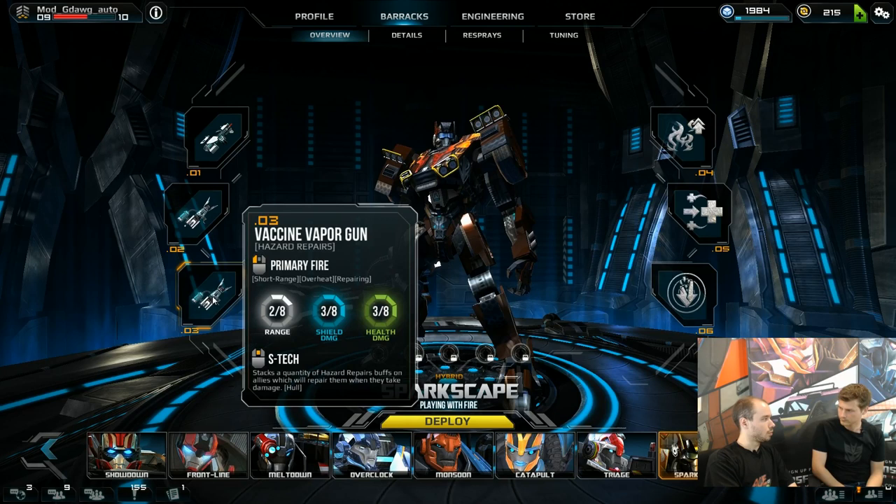You can build these stacks on targets who aren't in combat or even wounded. So if you're in a stalemate and split into two areas just waiting for someone to approach, keep repeating this one on your target. You can stack them up in advance so when they enter combat, they can have up to 20 stacks already on them — so you can prep them with 20 heals, basically.